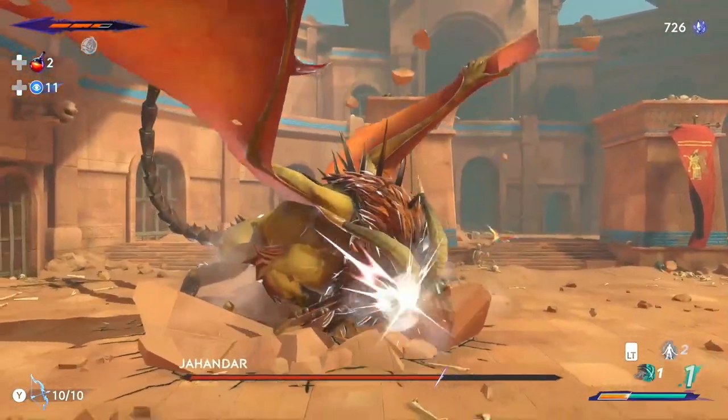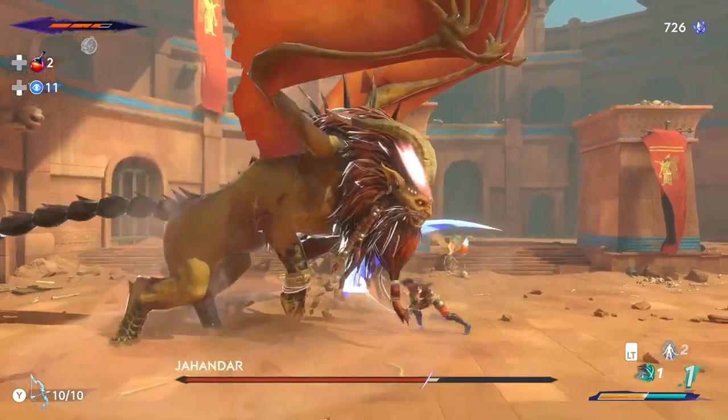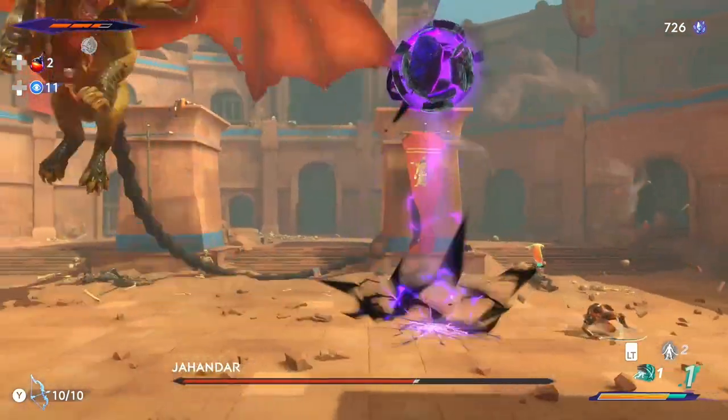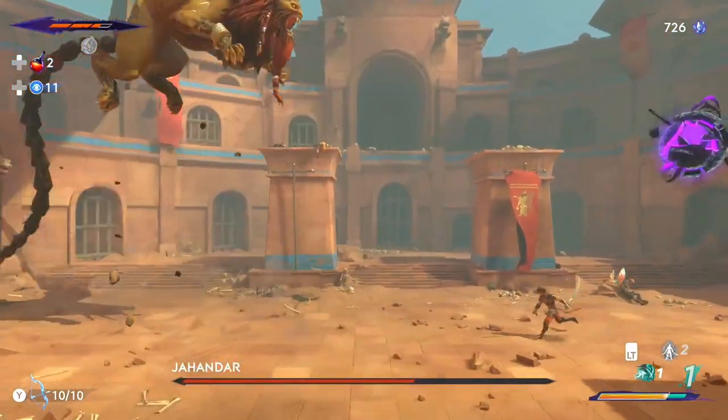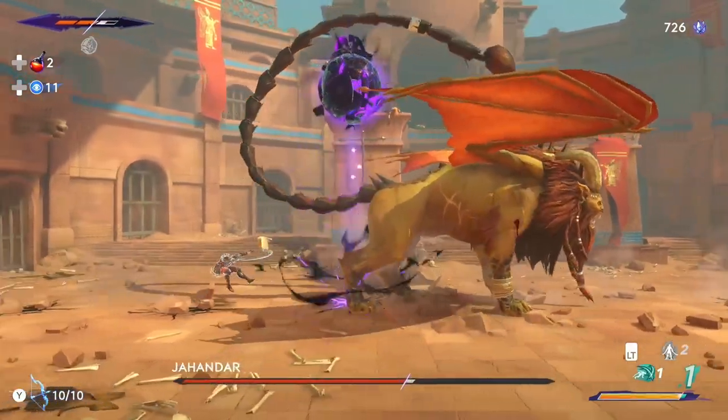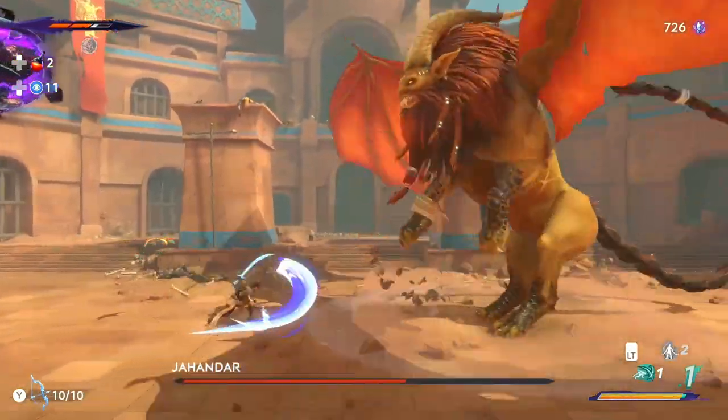In the second phase he will summon a black orb that floats above the arena tracking you. If you stay still too long it will damage you. His scorpion tail will now also shoot projectiles at you that you can parry back, but it's best to dodge because of the orb.